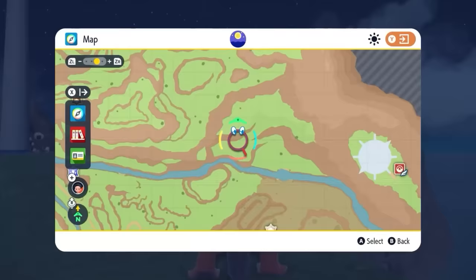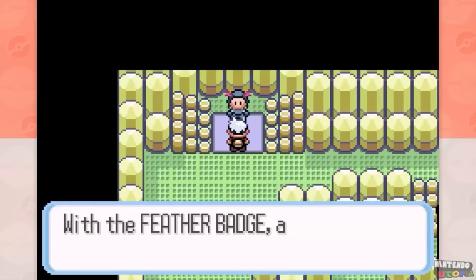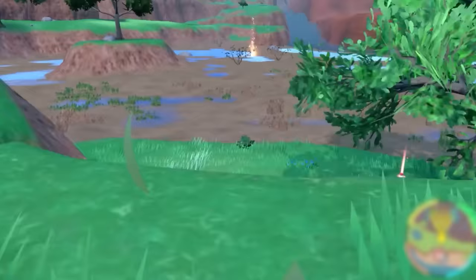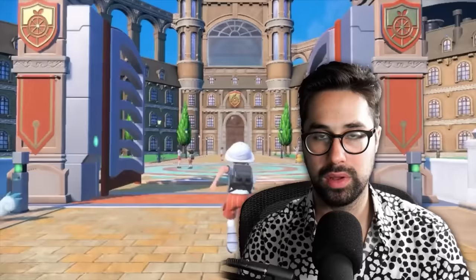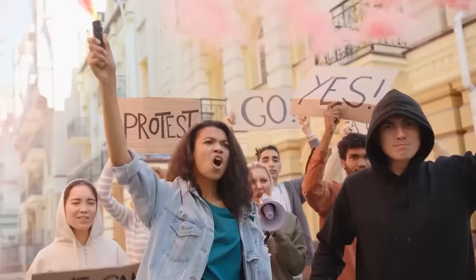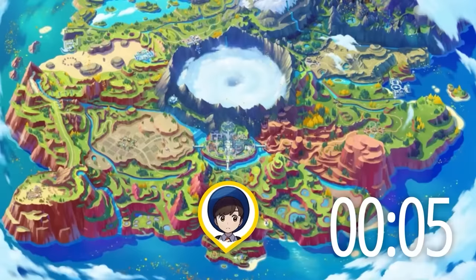Returning from Sword and Shield is the ability to fly to any Pokemon Center you've already been to without needing a Pokemon that actually learns Fly. The difference is, this time you can do it from the very beginning of the game. Not having to wait to unlock fast travel makes the game so much more enjoyable, especially as you'll probably be straying far from the path from the very beginning. One thing I didn't know is that you can fly to any lighthouse that you've visited, so I definitely recommend checking them out. The game is so big that running from one end of the map to the other takes literally 30 minutes in real life — I would rather fly.